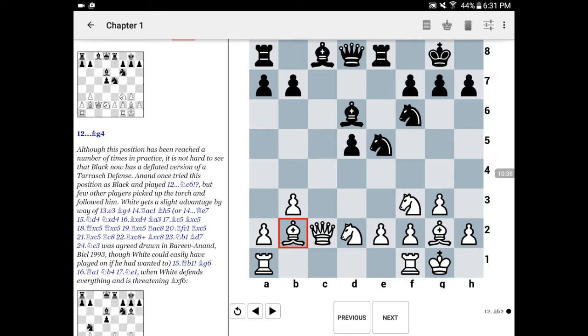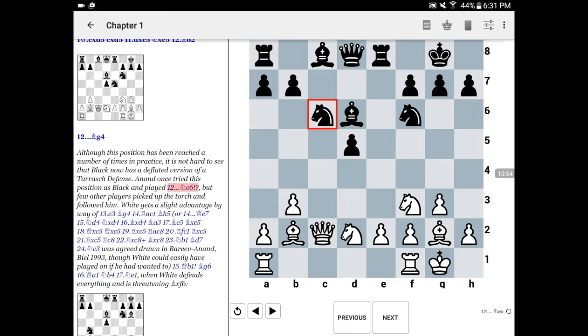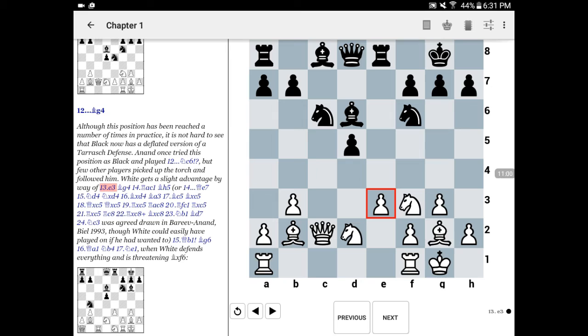Black obviously doesn't want to allow the wholesale exchange of minor pieces, because minor piece trades in the Tarrasch particularly favor white. White is simply going to bring a rook to d1, put pressure on the pawn on d5, and hopefully occupy the d4 square. If black doesn't have sufficient activity, he is simply going to be ground out and will face a very unpleasant endgame. So, given that black doesn't want to exchange minor pieces, Anand, who once had this position with black, played the somewhat strange-looking knight to c6, trying to retreat.